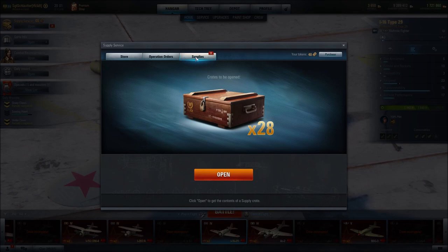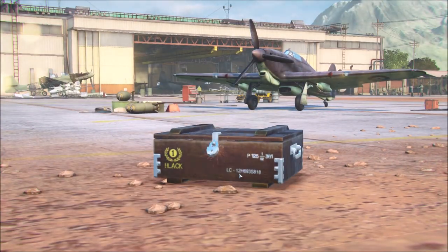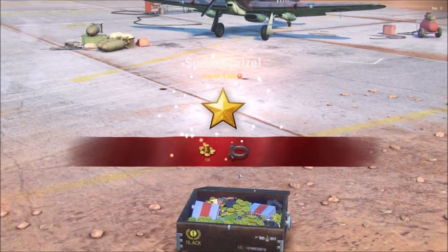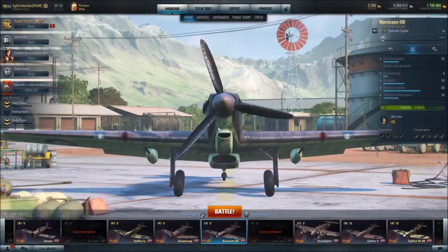Just to note: I had the highest tier reward — that's why I got 30 unique supply crates, not everyone gets that many. Opening crate number three — and oh no, I got another premium plane! I got a Hurricane 2D! I can't help myself, I don't want to open any more of these supply crates, they're too good. I went through and looked at the unique supply crate contents, and I'm pretty sure the majority of the planes I don't already own.